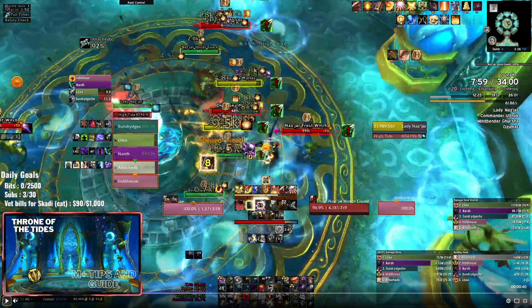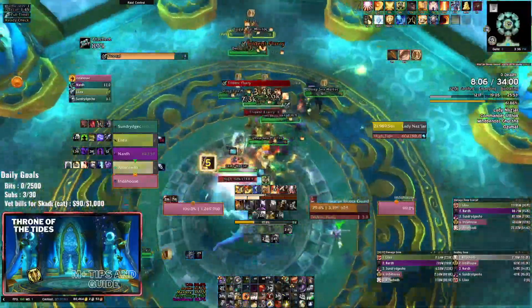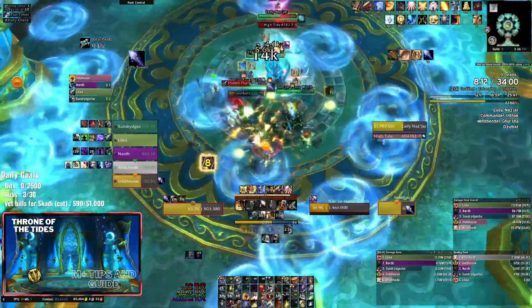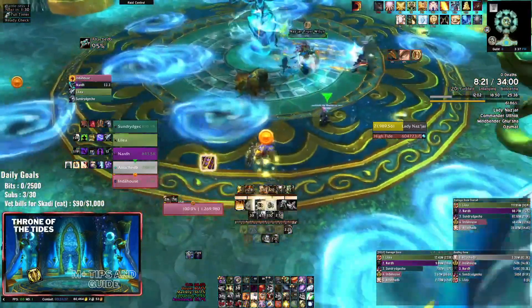She's going to summon two Frost Witches and then one Honor Guard. Make sure the tank has immediate aggro on the Honor Guard, so if you're a DPS or healer and you see the Honor Guard spawn, just move away because it'll melee you immediately and kill you. The Frost Witches continuously cast Frostbolt at people, slowing them down and making it harder to dodge the geysers. The Honor Guard will jump to a location and do Trident Flurry, which is just a frontal - don't stand in front of it. Once you kill these mobs the boss returns to the original phase, then rinse and repeat.